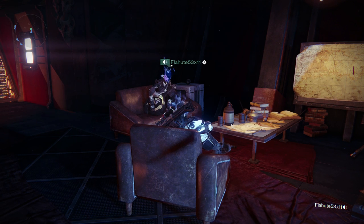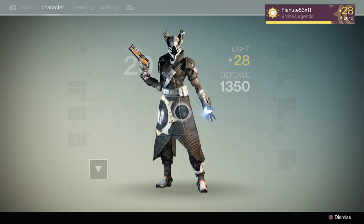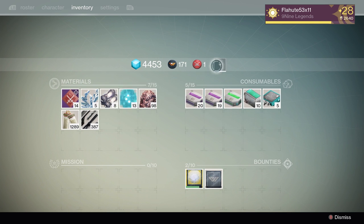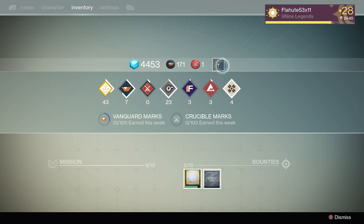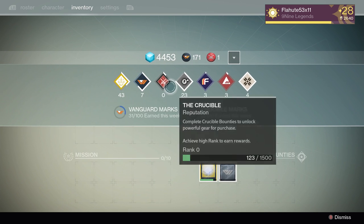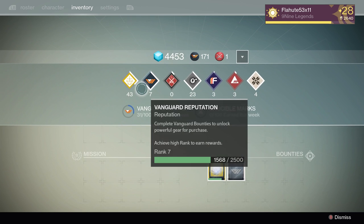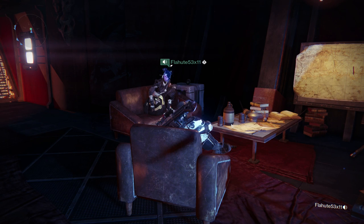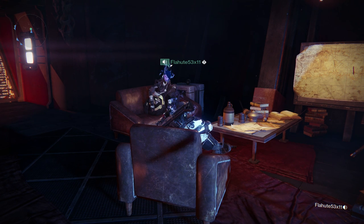They added the rep bar — you can now go to your character, over to the materials and consumables section, and next to your Crucible and Vanguard marks there's a little drop-down menu where you can check all your reputation points and see how close you are to things. That's something that probably should have been done since day one. Now you can quickly see on the fly how close you are to knocking out your Dead Orbit rank. And they included the actual number too, not just a visual bar — having an exact number is extremely helpful.